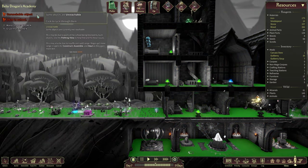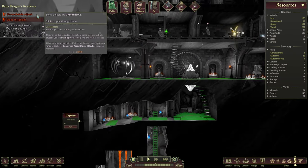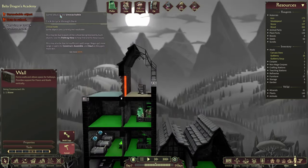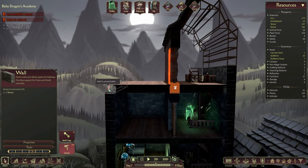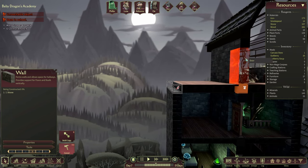Now let's have a look at what else we have. Unreachable object — where is this one? Oh, that's up here. Yep, we didn't have the spiral staircase all the way completed so they couldn't quite reach over here, but I think we've fixed this now.